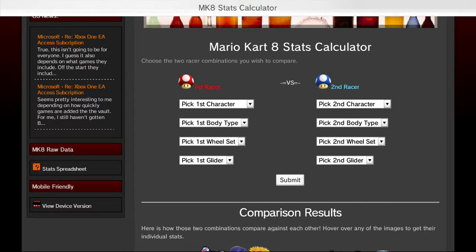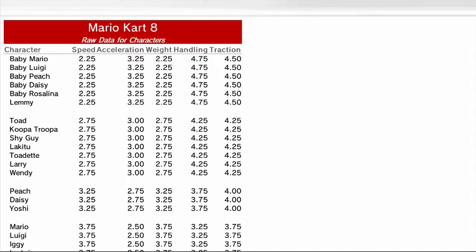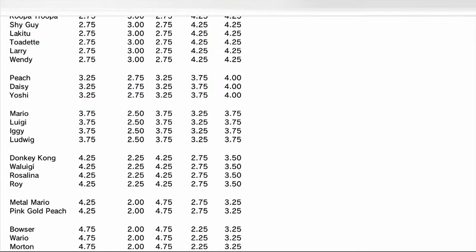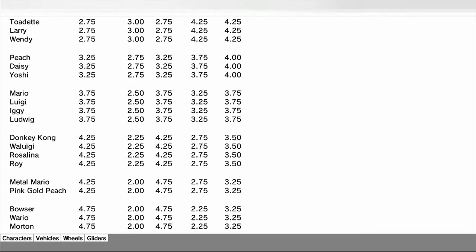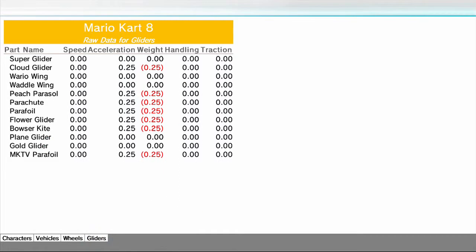There's a sidebar I also included. There's a stat spreadsheet under raw data that's going to give you another window. On a normal browser this is going to show up as a pop-up window, and it's just going to give you some basic comparisons between characters or vehicles, so you can just kind of look at it that way.